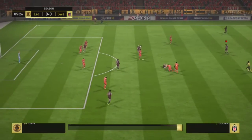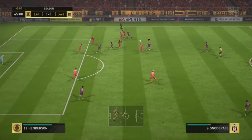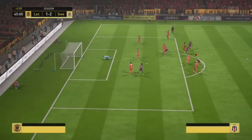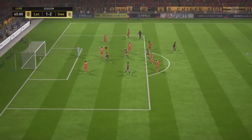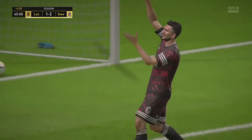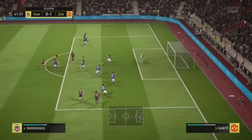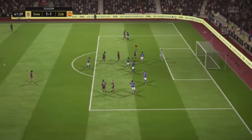He looked dangerous every time he cut in and looked like he would score. He has 84 long shots and 89 shot power — very deadly outside the box. As you can see here, he's just able to hit them with so much power and accuracy from outside the box.